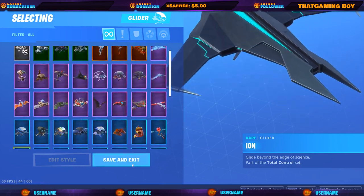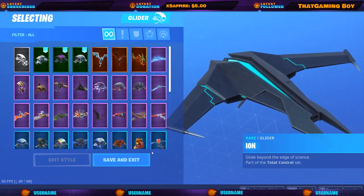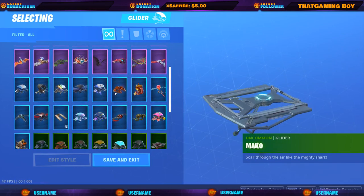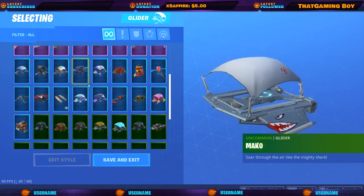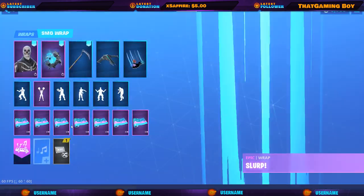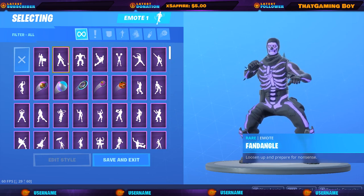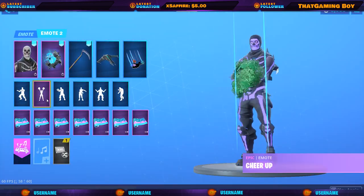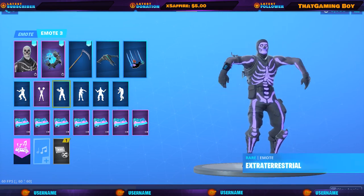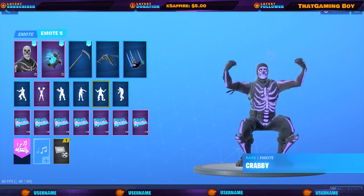Comment down below what was your favorite skin you liked in this locker. We got the Mako glider, and I'm pretty sure it obviously has the galaxy glider. It has this — I like this one. We got some emotes in there too. I like these guys for some reason.